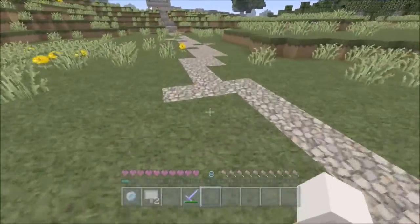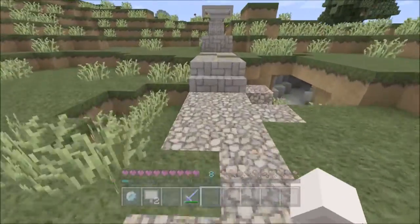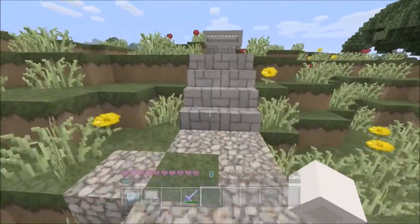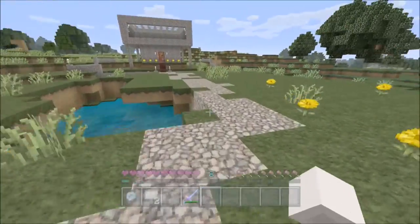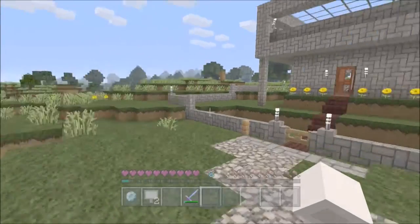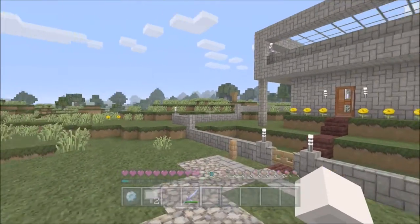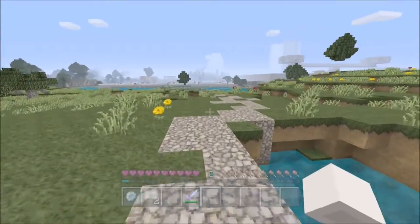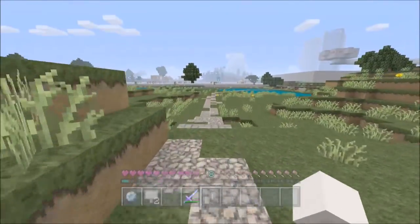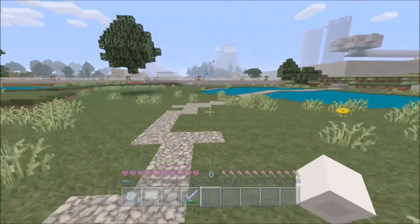I wanted something simple. I tried laying down mossy oak and stuff like that and it just didn't look good, so I went ahead and did this. Whenever people join my world, they always end up finding this place but they never know what it is or how to get to it — it takes them days to even find it, they just see it from the horizon when the sun rises. Now they'll actually have a good chance of finding it by using this path. I'll be doing these on a lot of different places.